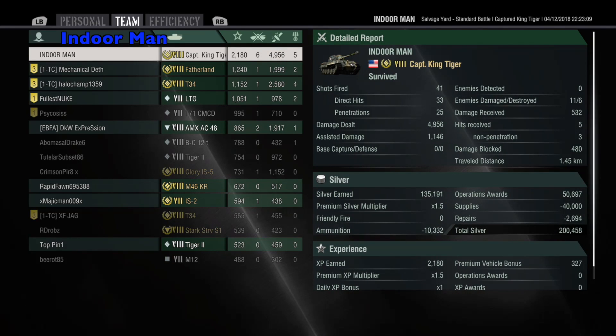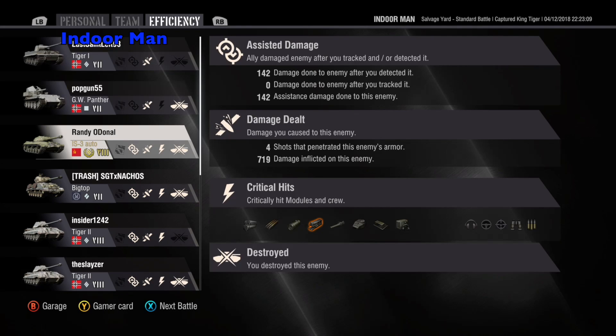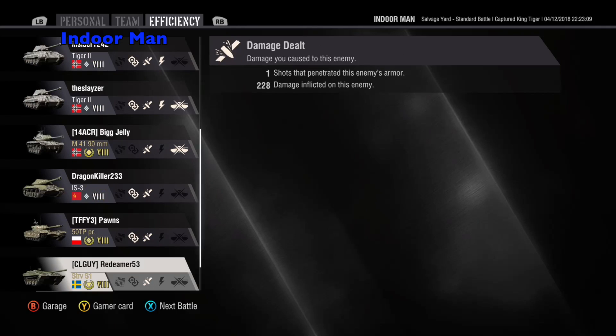I managed to hit 33 of my 41 shots and penetrate 25 of those. In terms of crew and module damage, I damaged the fuel tank in the big top, injured the commander and loader in a Tiger II, destroyed the engine in another Tiger II, and injured the gunner in the Emil I.